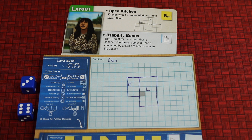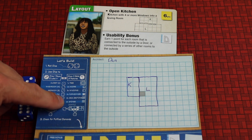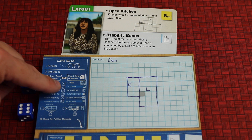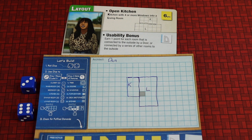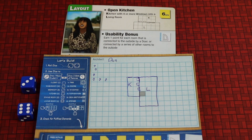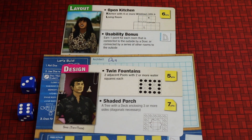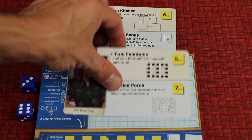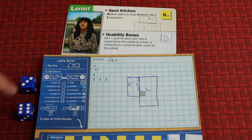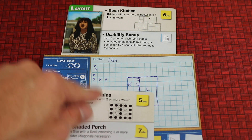Alternatively, instead of drawing a room, you can draw two sets of features. Let's say a six and a three is rolled — this means drawing six stones and three windows. So three windows and six stones, and you can draw them pretty much anywhere. We need one more window for the open kitchen and we also have the twin fountains goal, so with the six stones I started drawing them in position to set that up. The amount of features you draw is always equal to the die value — six stones because we rolled a six, three windows because we rolled a three.